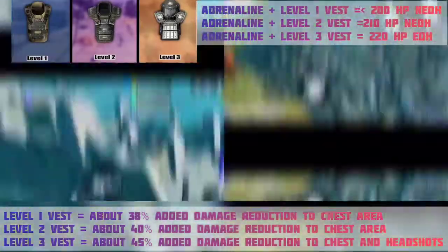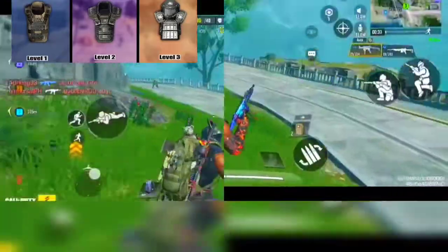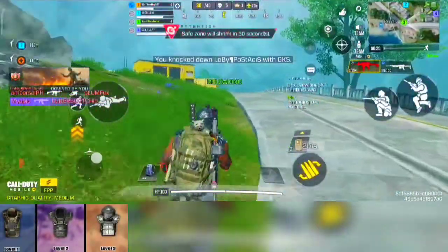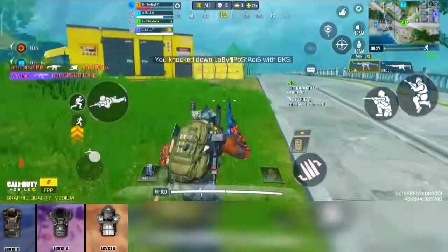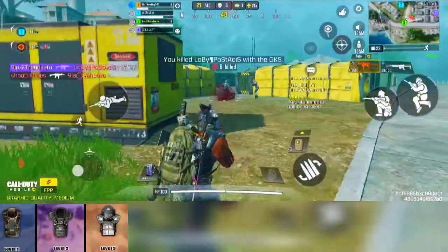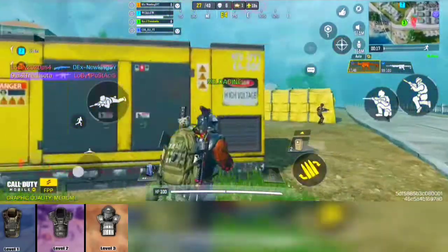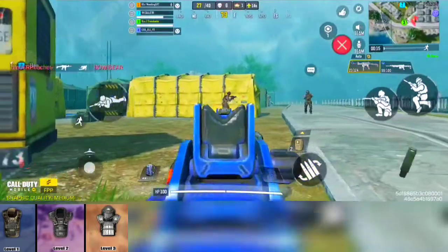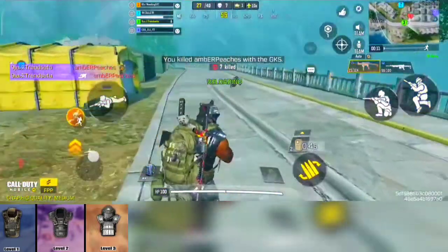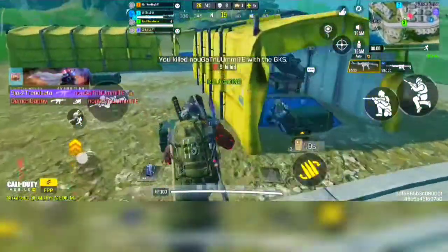The level 1 and level 2 vests give you only a 40% reduction in damage — for example, with the ASM10 that deals 48 damage. The level 3 vest is the only vest that protects your head against headshots, and it gives you a 45% reduction in damage both to the head and to the chest. With that out of the way, let's get down to the main business of today.